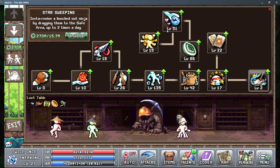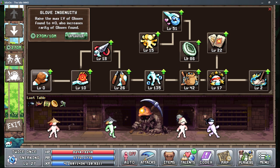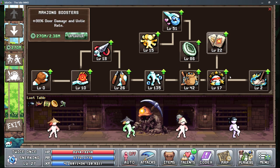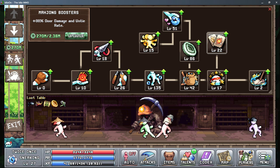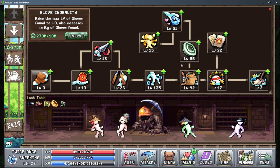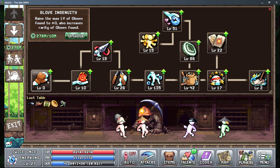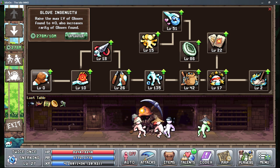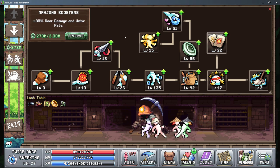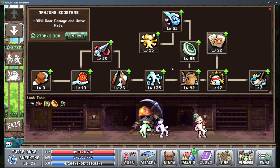The way that the cost scales here — you're going to want to spread out your jade coins. You can see this one cost me two million and this cost me ten million. So I don't want to just hard focus on one ability because it's going to get very expensive. It's good to spread out your coins across all the abilities.